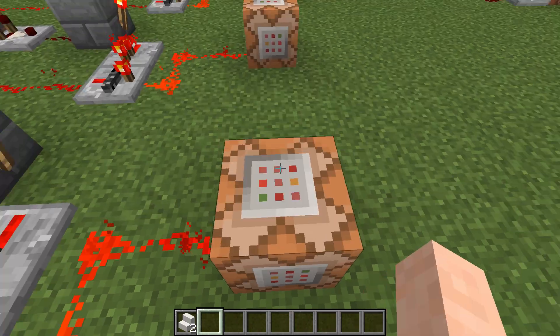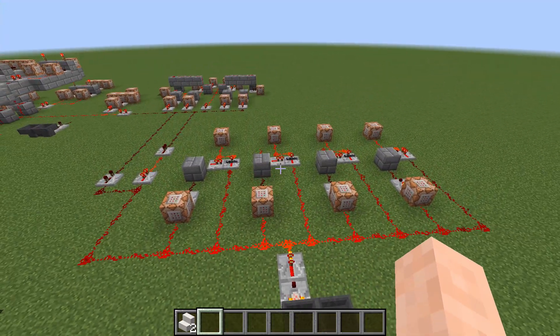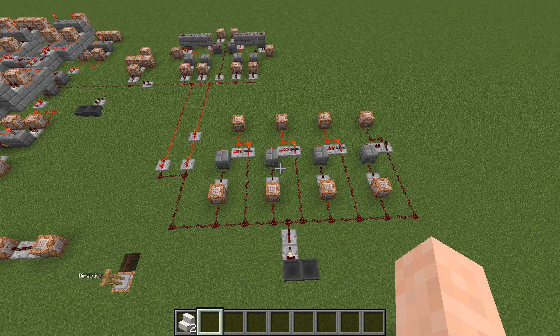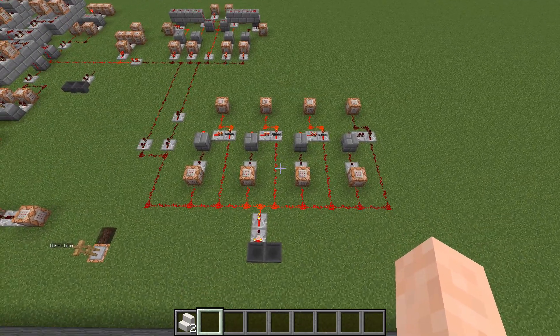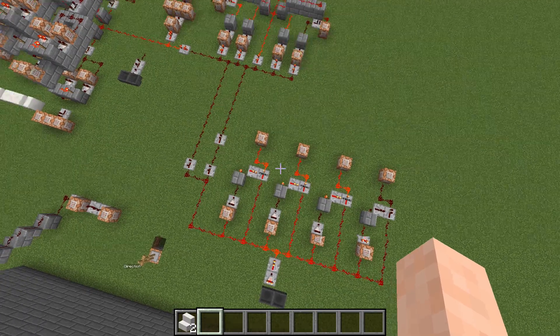That command block then teleports the laser in a certain direction. The laser score is essentially used to determine what direction the laser should be heading in, so by changing the laser score you tell this device that the laser should be going in a different direction.